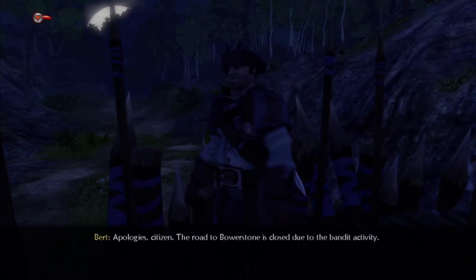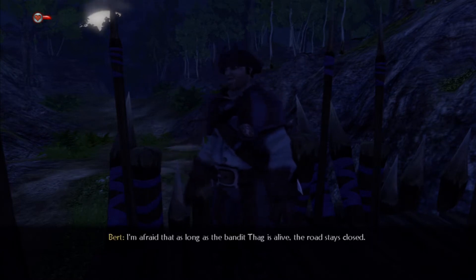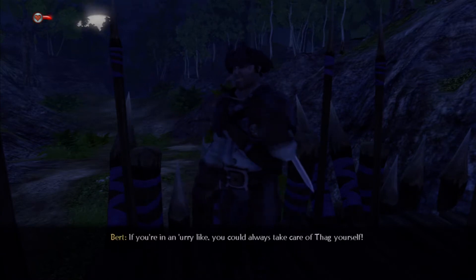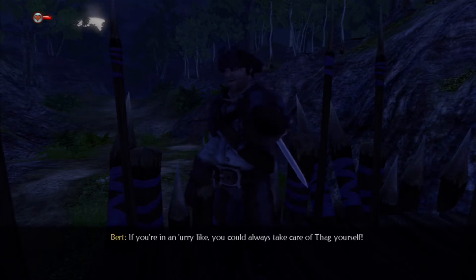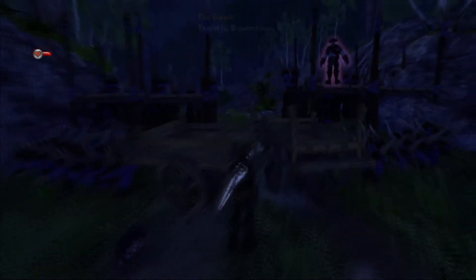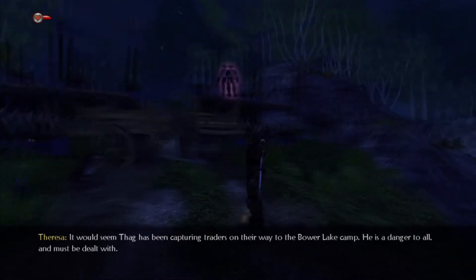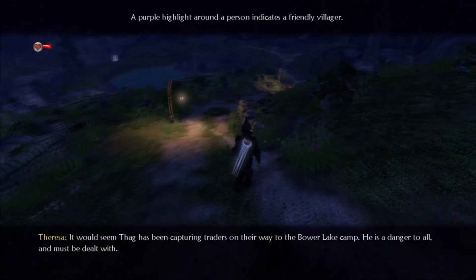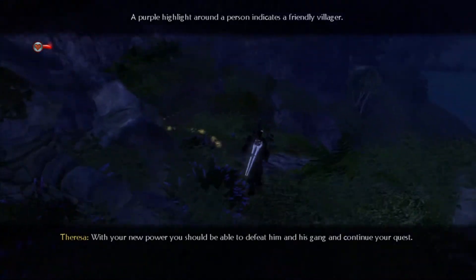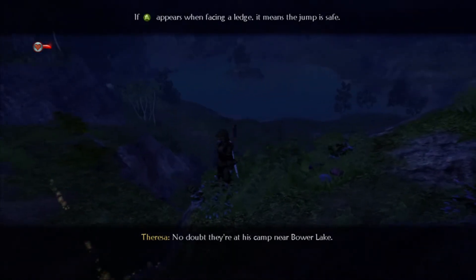The road to Bowerstone is closed due to bandit activity. I'm afraid that as long as the bandit Thag is alive, the road stays closed. If you're able, you can always take care of Thag yourself. The road to Bowerstone is closed — it would seem Thag has been capturing traders on their way to the Bower Lake camp. He is a danger to all and must be dealt with. With your new power, you should be able to defeat him and his gang. No doubt they are at his camp near Bower Lake.